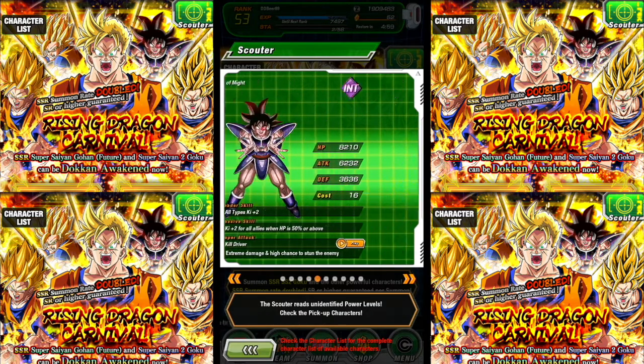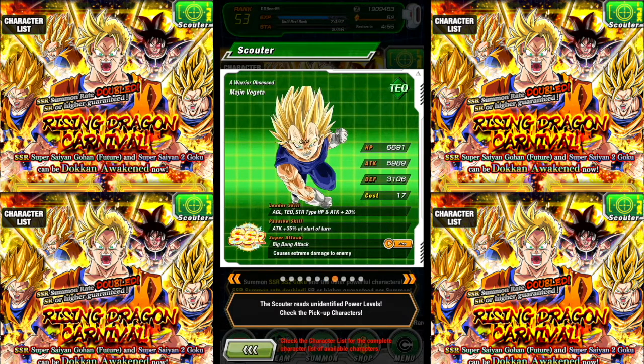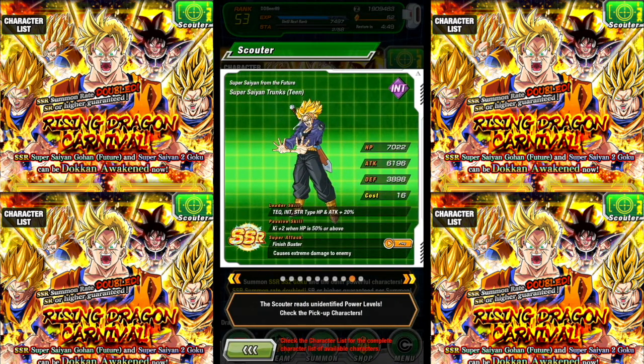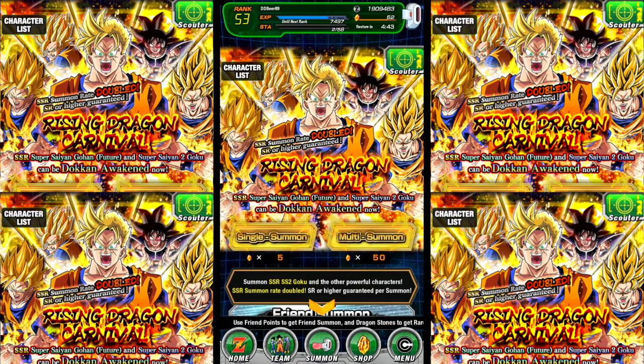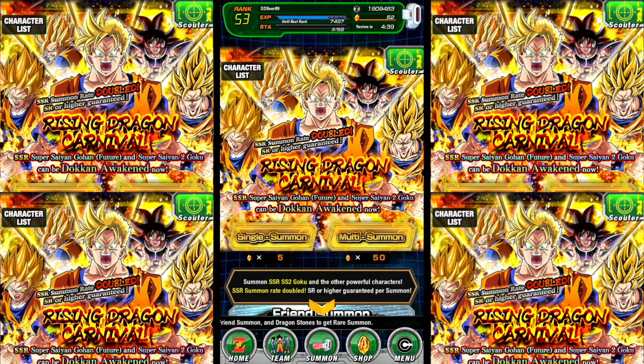We've got Turles, Xenoverse Trunks — I want the Turles really. Majin Vegeta, I wouldn't mind getting him as well. Super Saiyan Gohan, Super Saiyan Trunks — not a fan of that one — and Fat Buu. So these are the characters for the banner. We're going to do single summons through this, hopefully we can get someone decent.